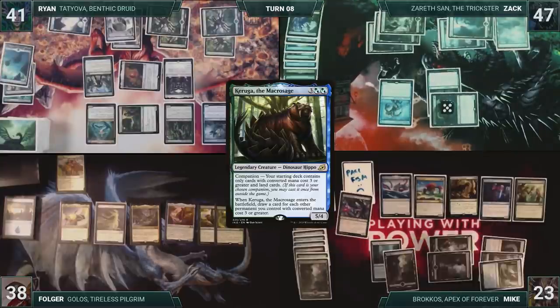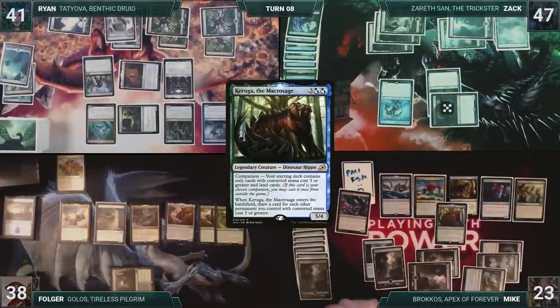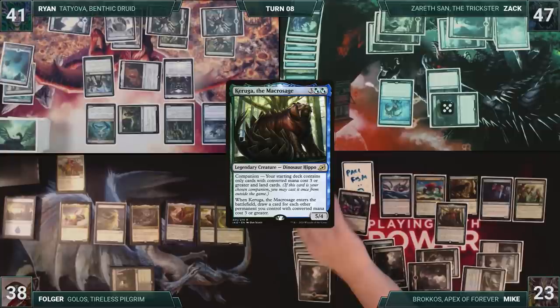Mike draws and then casts Karuga, the Macrosage. Season of Growth triggers, and Mike scrys one. Then Karuga triggers, and Mike draws three cards. Knowing he is a target of attacks, Mike passes the turn.